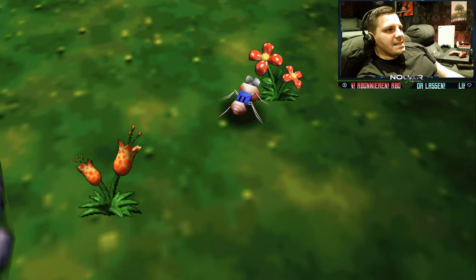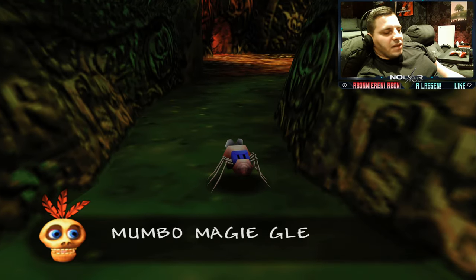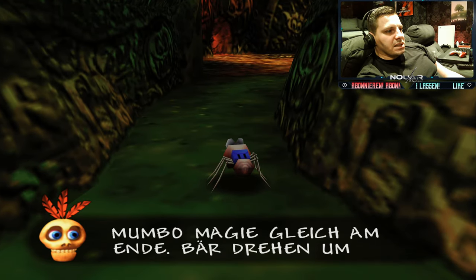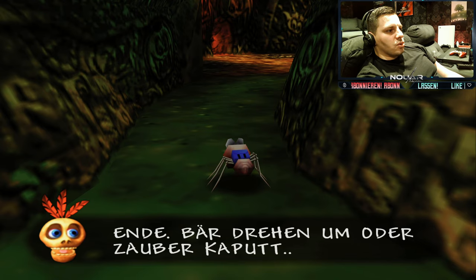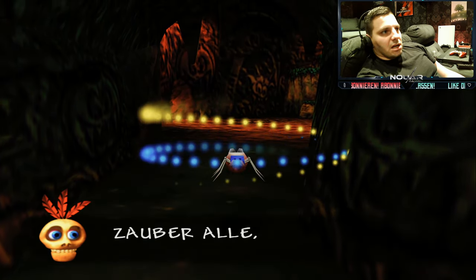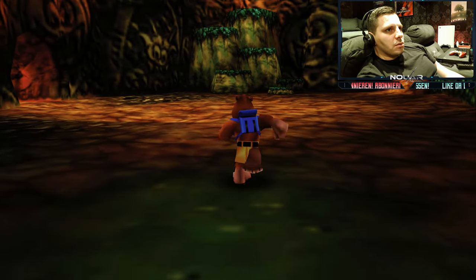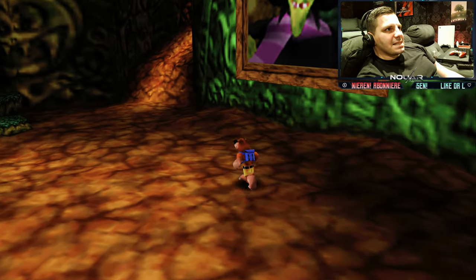Ihr werdet gleich sehen: wenn wir da weitergehen, lässt der Zauber langsam nach. Mumbo-Magie gleich am Ende. Bär drehen um oder Zauber kaputt. Zauber kaputt – Zauber alle. Banjo wieder Bär. Und dementsprechend haben wir unseren ersten Teil erledigt.